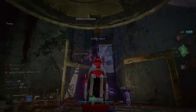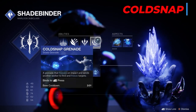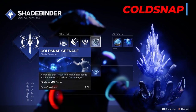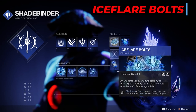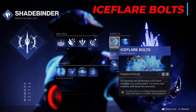For a grenade we're using Cold Snap Grenade with a base cooldown of 2 minutes. We're going to bring this cooldown way down with Fragments and Armor mods. For my Aspects I'm going with Iceflare Bolts - Shattering Frozen Targets spawns Seekers that track and freeze other nearby targets, chaining freezes from enemy to enemy, and Bleak Watcher of course.